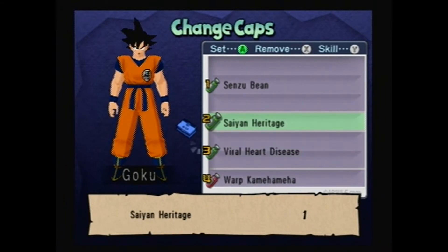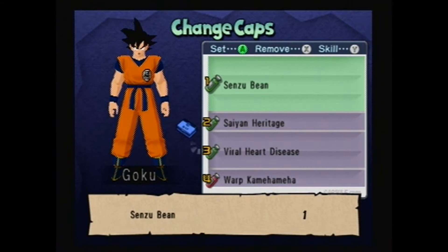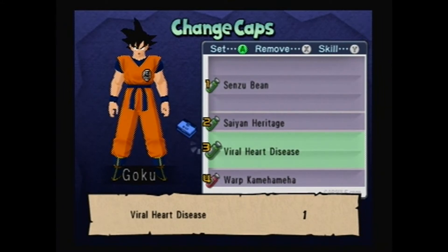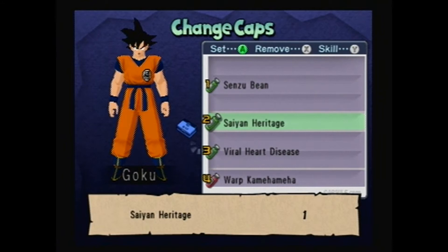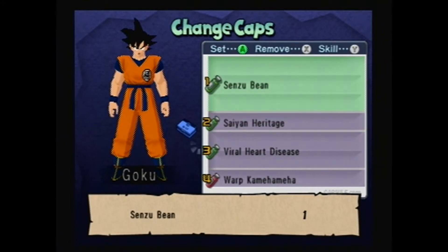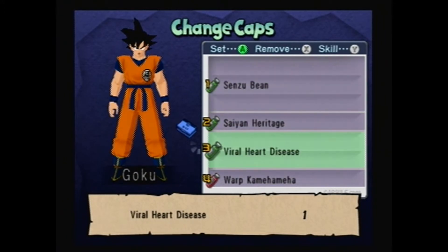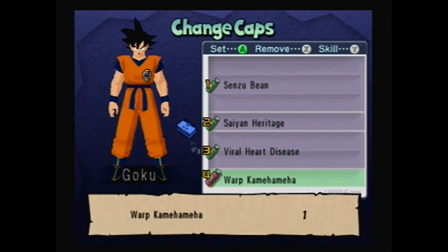If you equip more than one skill - like if I were to put Warp Kamehameha in Goku's skill list twice - the attack would be more powerful. You can only do it two times though, and some of them don't work. Like, you can't put two Sensu Beans in. Usually you can't put two of the green ones. You can put two of the blue ones or two of the red ones - those are the ones that make it stronger.